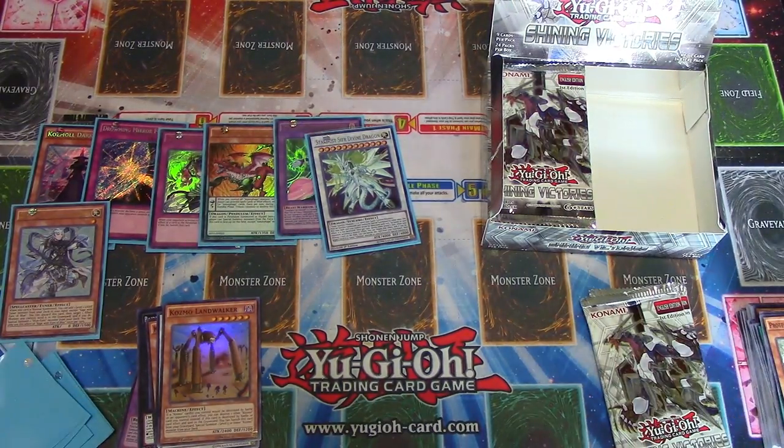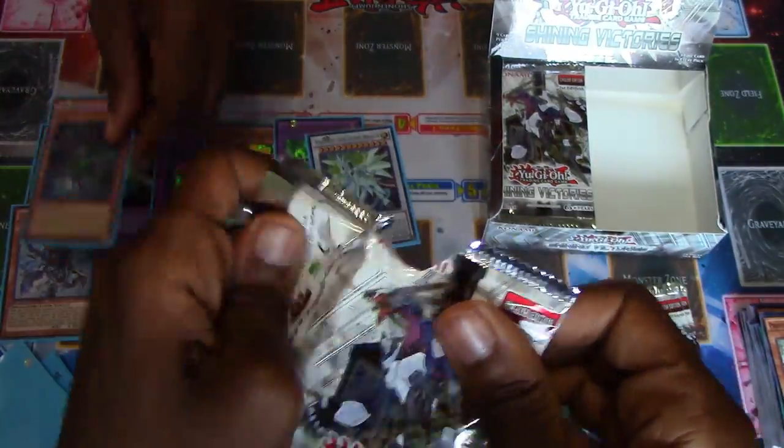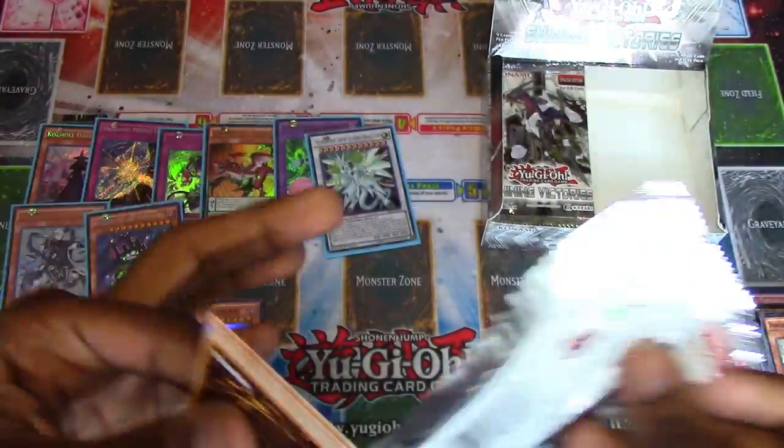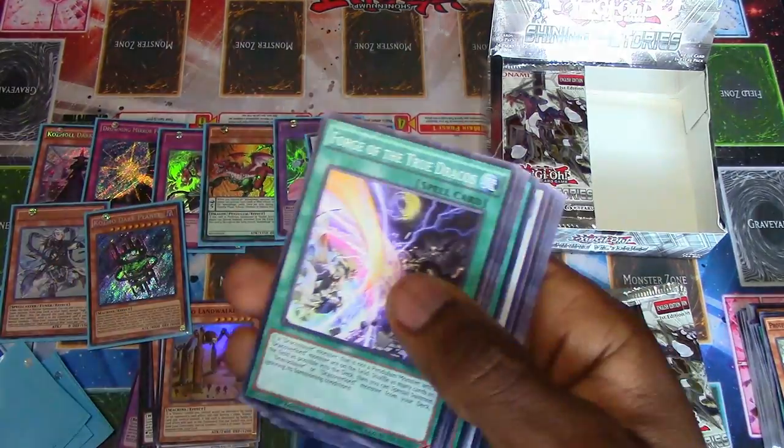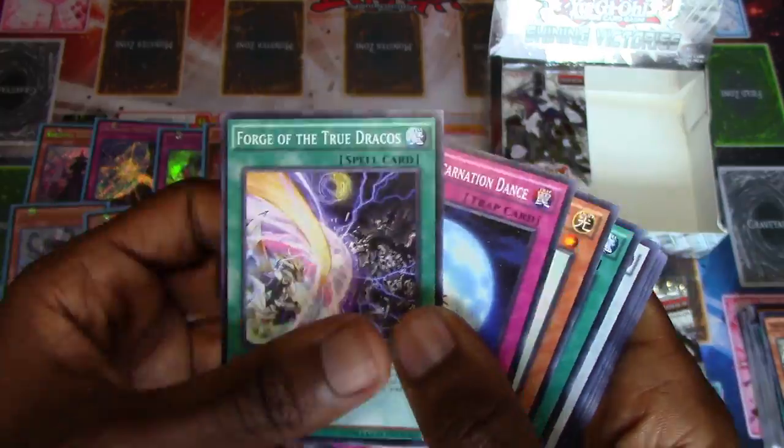Viewers, what's your favorite new archetype from this set? Would you say it's Lunar Lights or Morphages? Or those bugs - Digital Bugs? I love bugs. Bugs are the best. They seem like the cheapest one. Forge of the True Dracos - oh yeah, that's that card.